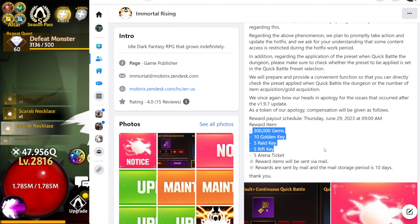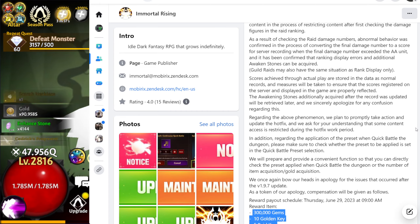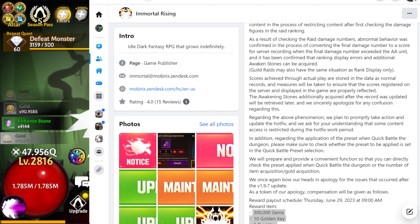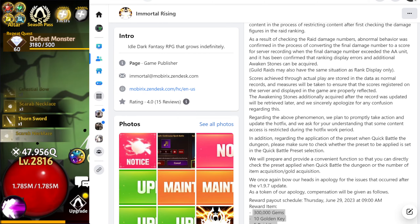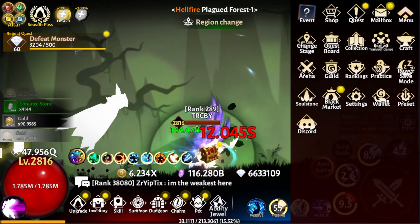We also got some free loot as well — 300,000 gems, golden keys, ray keys, and all that good stuff. So we're going to take a look at the game and see what that all translates into.